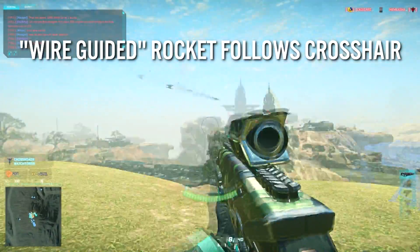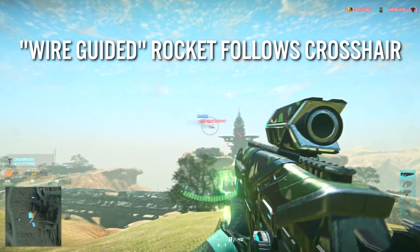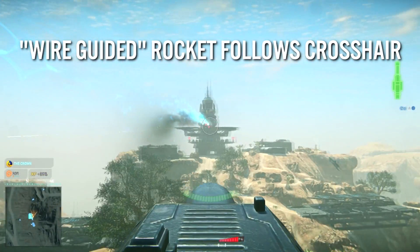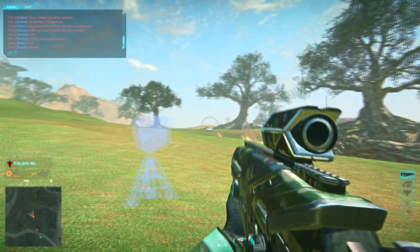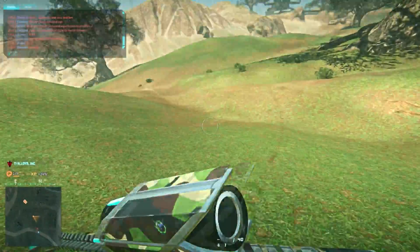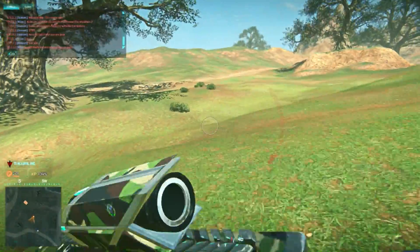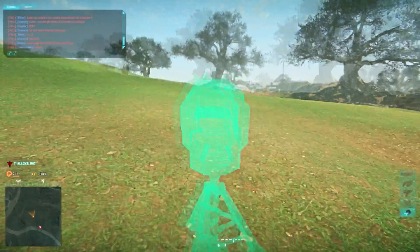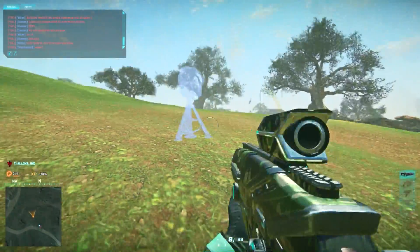Where you point the crosshair is where the missile is going to head toward. It will, however, always propel itself forward. Now, you're probably thinking to yourself, this seems pretty balanced — no shields, slow firing time, and you have to guide your missiles. And I'd say no, you're wrong. What this weapon does is completely reinvent the way attacking and defending is done, unless it gets nerfed, of course.